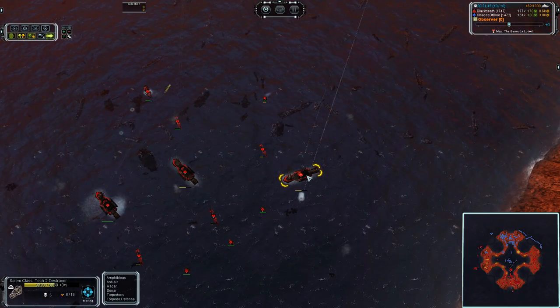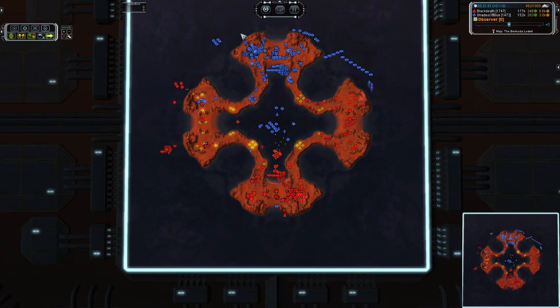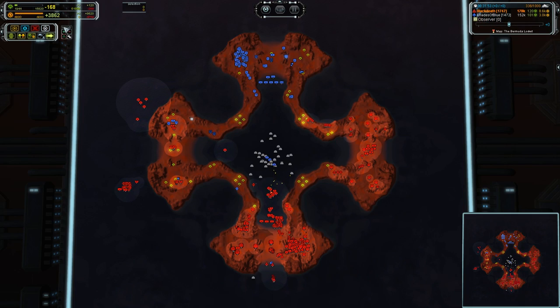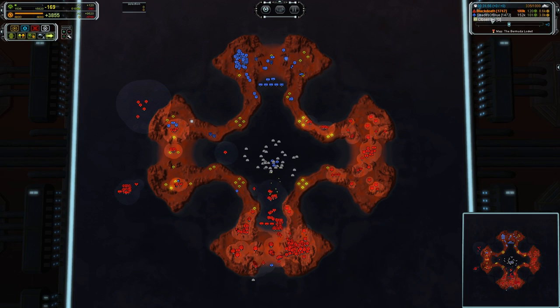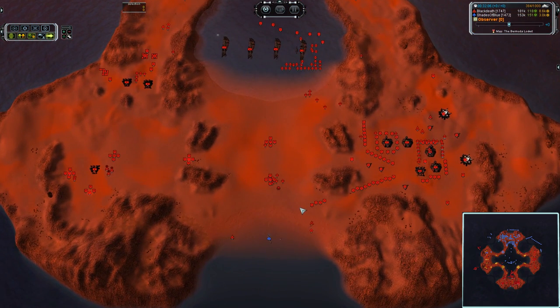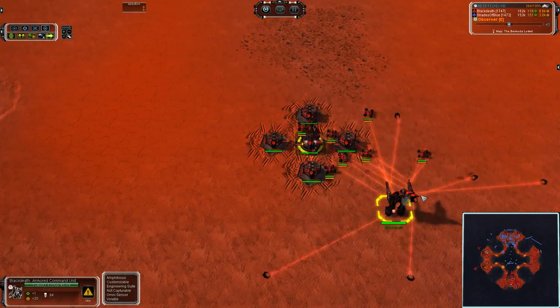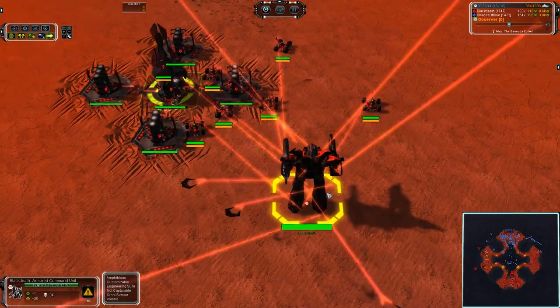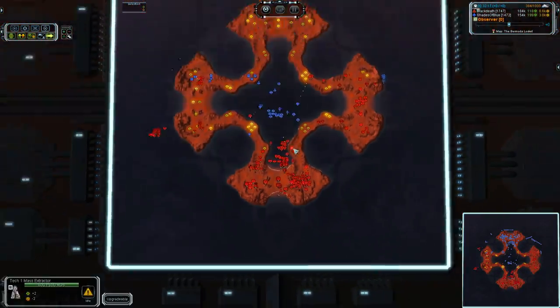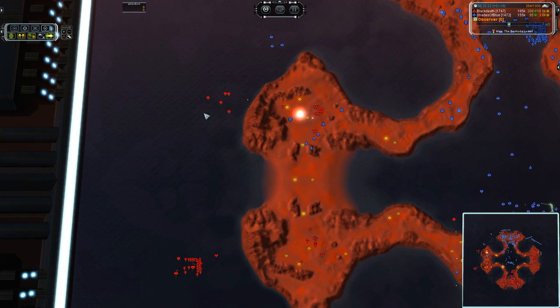Looks like we also have a cruiser focus fired on the Navy. Let's check the eco again: 51k in reclaim from Black Death, who is horrendously negative on mass, and 45,000 for Shades of Blue. So Black Death finally passed Shades of Blue in mass income. He's getting an ACU upgrade — possibly resource allocation, probably resource allocation, which would explain why he is so far into the negative on mass.